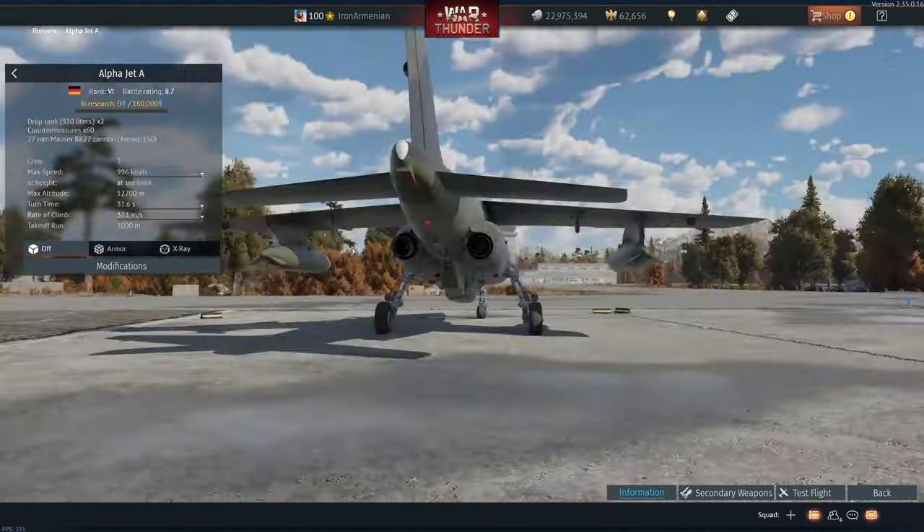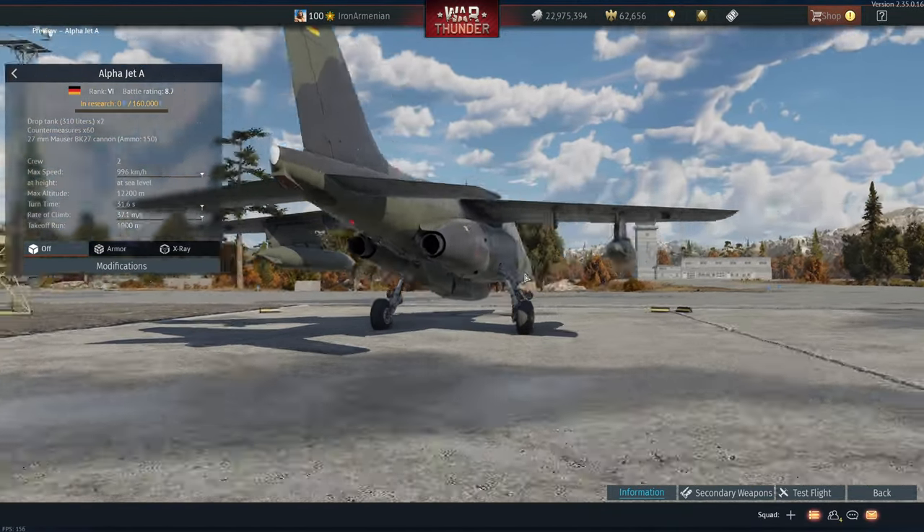It's got air intakes here, twin engines at the back, and a gun pod built in underneath.